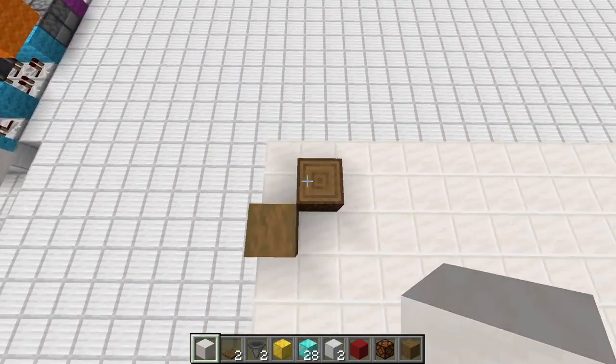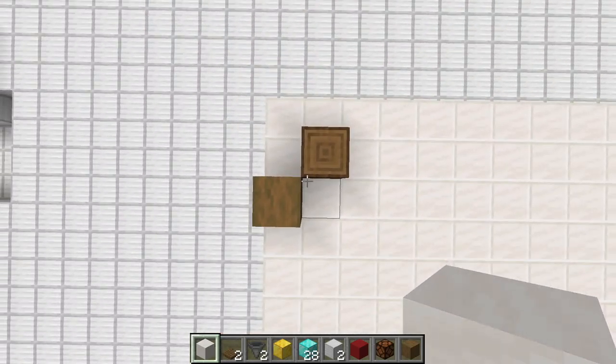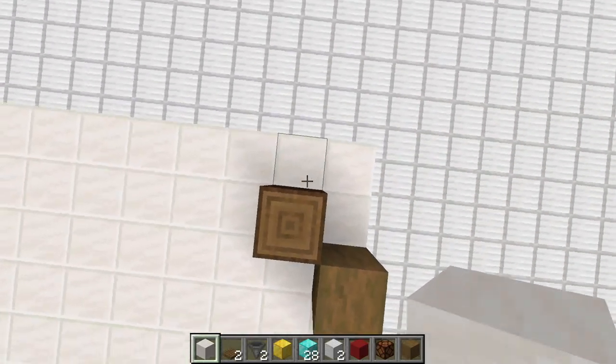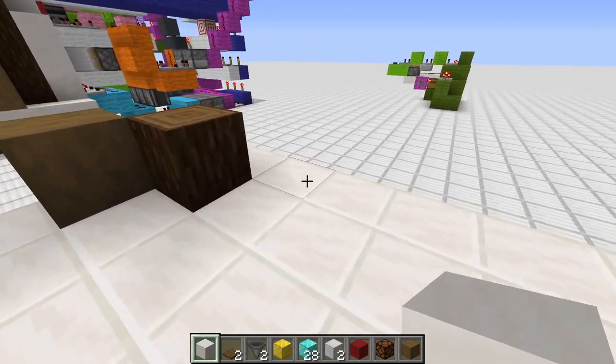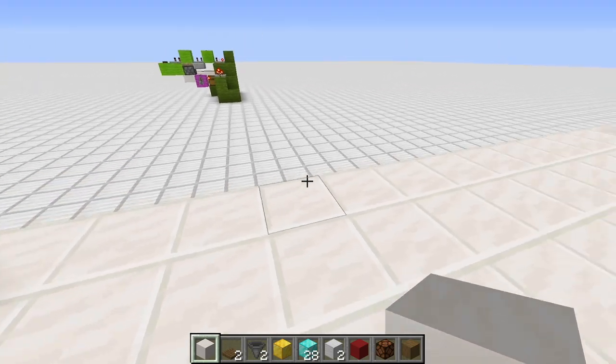Then we want to go to the corners and place in two decorative blocks — whichever you want to choose. Leave one room, then this one diagonally, that one. Same goes for the other corner. Then we have this 14-block gap in the middle.